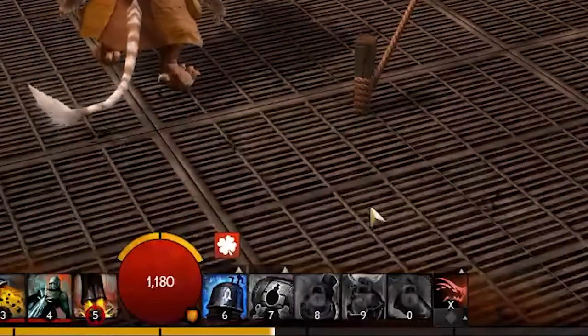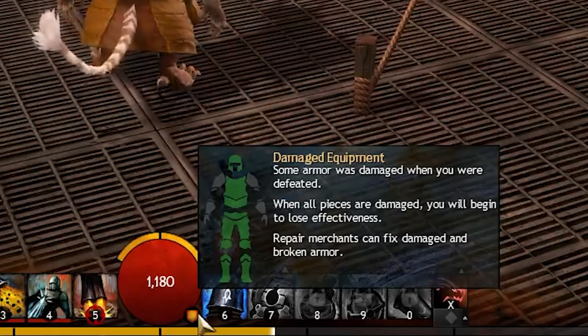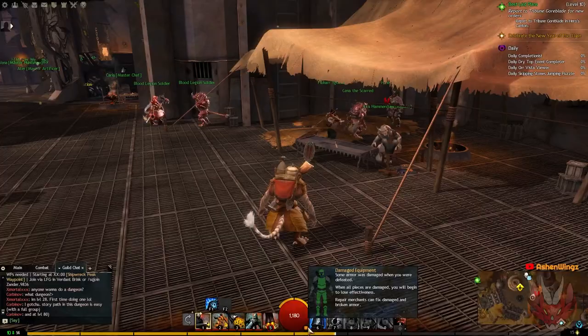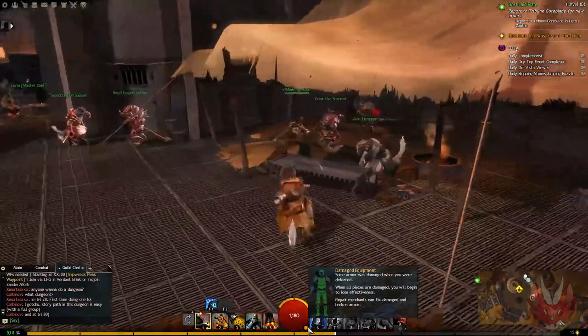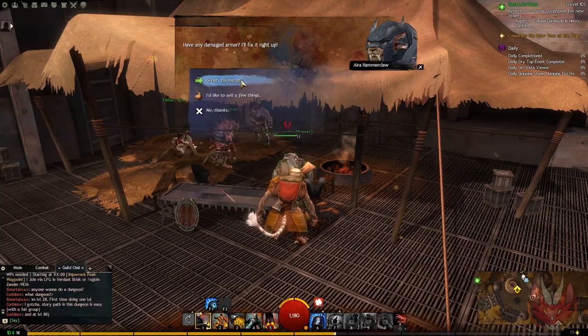Keep an eye on your armor durability, because when you die you will lose durability, which is indicated by an icon next to your health bubble. To remedy that, make sure to visit an anvil in a town or city and get that repaired and ready for your next battle.